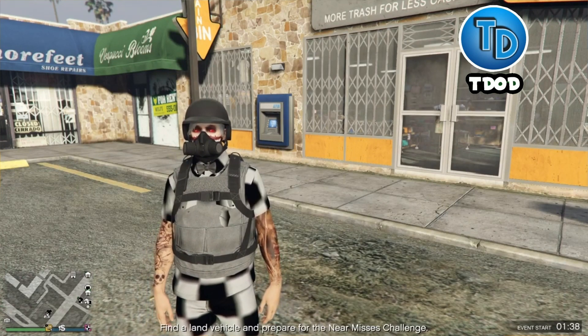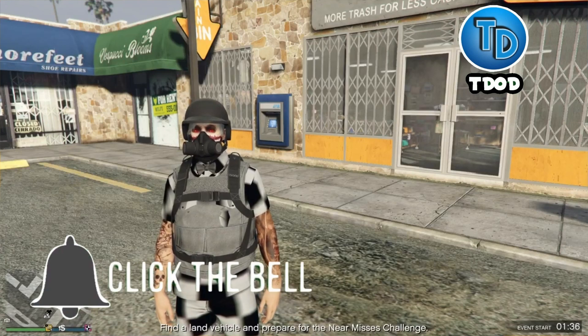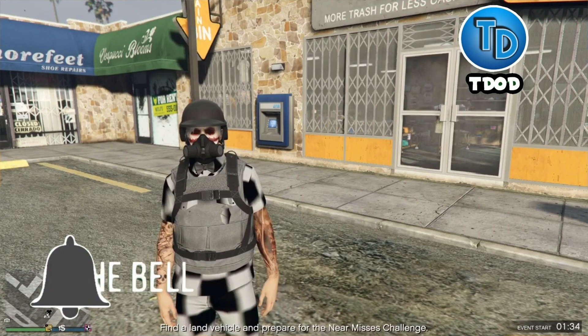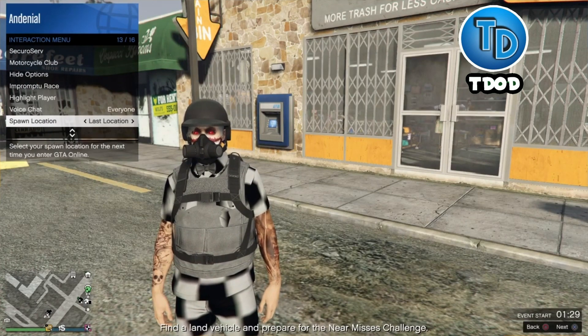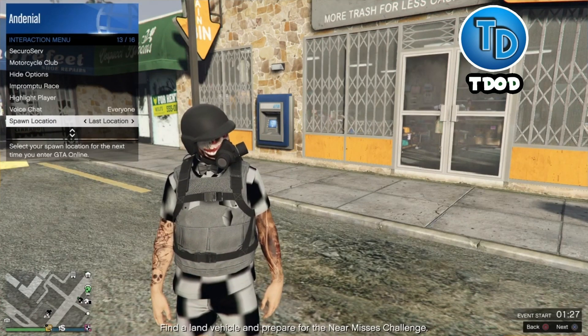So in today's video I'm gonna show you guys how to get white joggers. What you guys want to do is go ahead and hold down your interaction menu. Whenever you hold down your interaction menu, you want to put your location on last location.